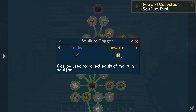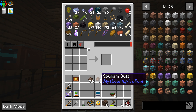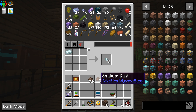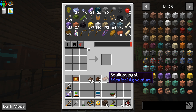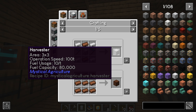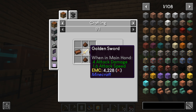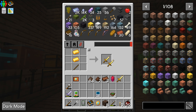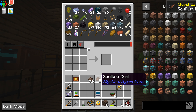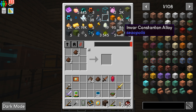I gotta make the dagger — a golden sword harvester. Two golden — two of those. I gotta make two of them. I do need to make two of them though.